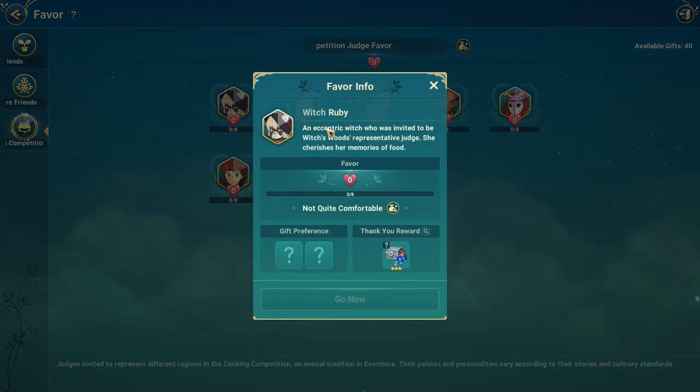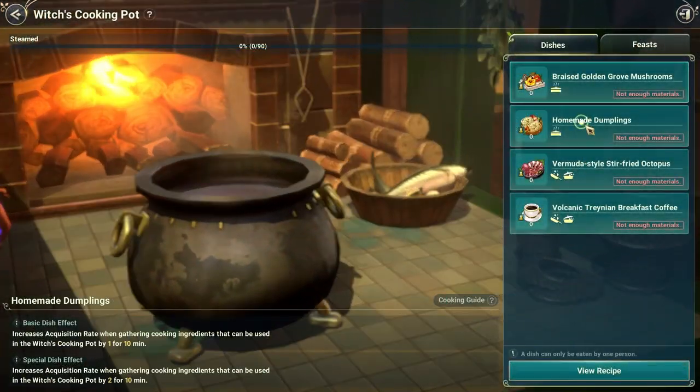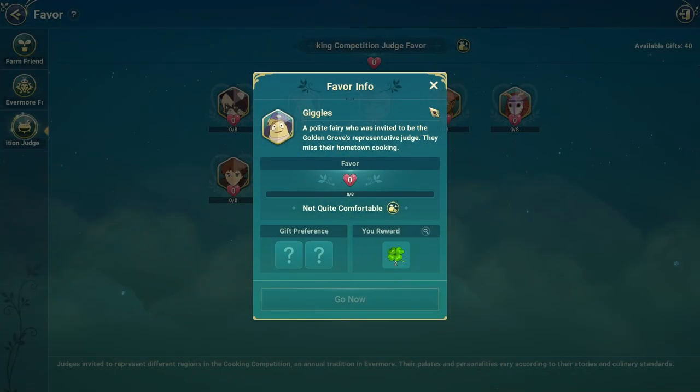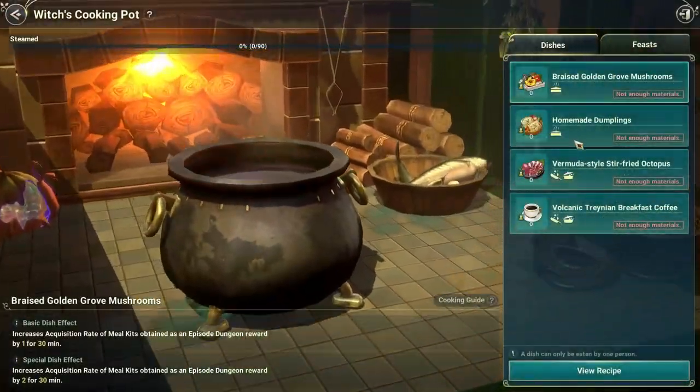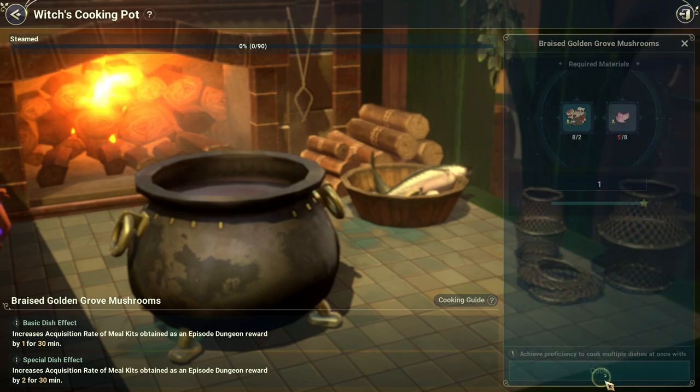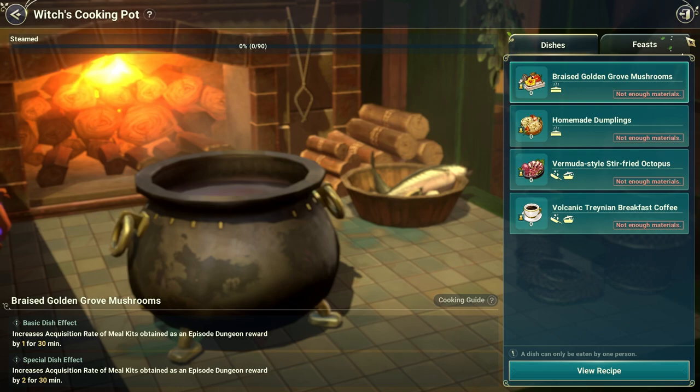So this first one, Ruby — what's her favorite food? Her favorite food is the homemade dumplings, exactly this one. Gigglies — what's his favorite food? His favorite food is the braised golden groove mushrooms. This is Gigglies' favorite food.